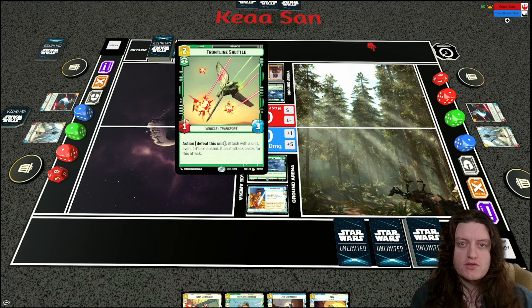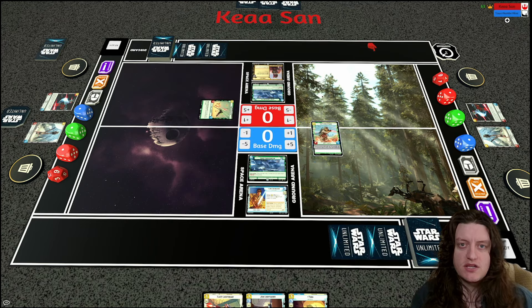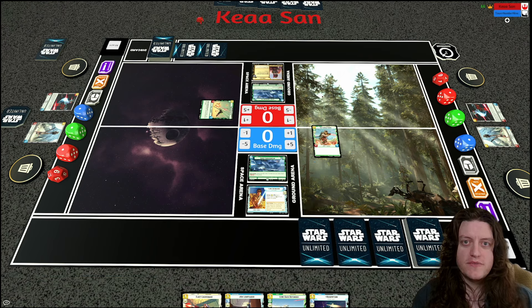My opponent plays a Frontline Shuttle — a two-cost 1/3 with the action: defeat this unit to attack with a unit even if it's exhausted, but it cannot attack a base for that attack. I bring in a Battlefield Marine, a nice efficient two-cost 3/3. So it's Frontline Shuttle for my opponent and Battlefield Marine for me — we'll see how game two goes.